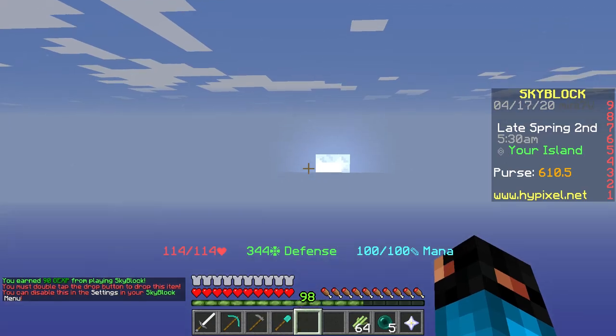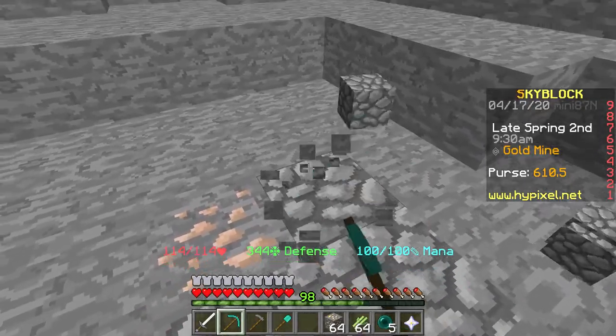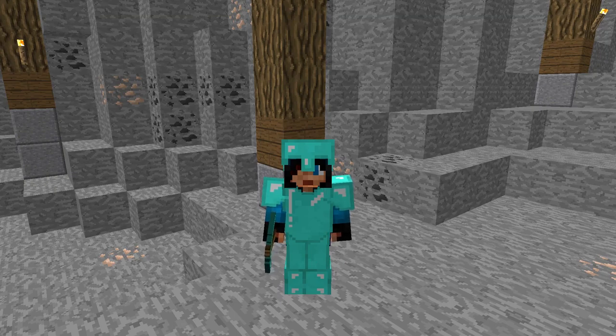So you want to start off by throwing your diamond axe into the void. You then want to enter the mine, grab yourself eight pieces of cobblestone, and once you've done that you want to go back to your island.